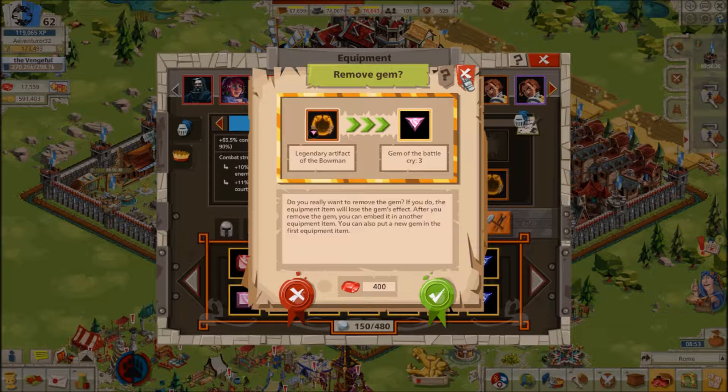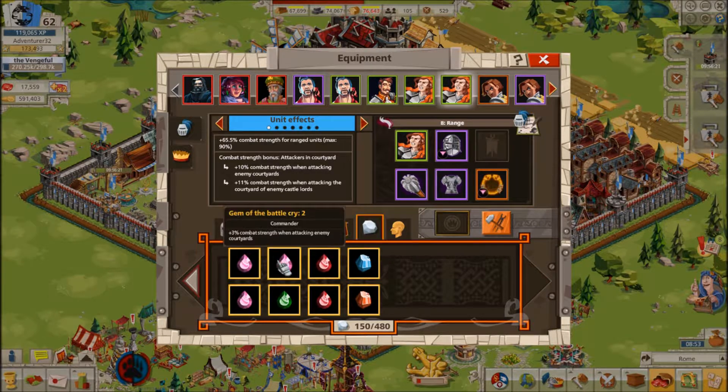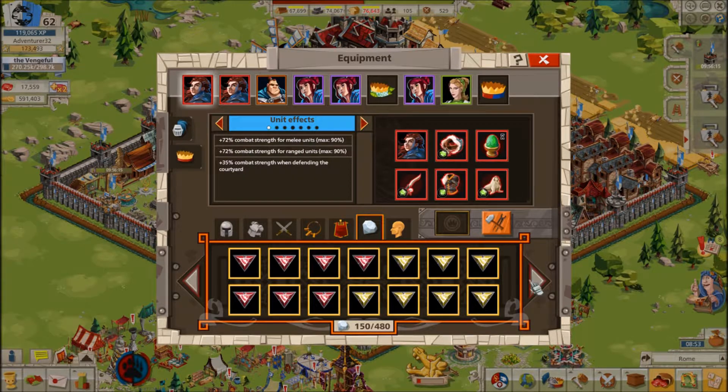So once you embed a gem, unless you're a ruby player, it's usually stuck there. There are 13 different levels of gems, with each having higher bonuses than the last. For example, a level 1 Castellan Courtyard gem increases combat strength in the Courtyard by 3%, a level 3 increases it by 5%, a level 8 by 10%, and a level 10 by 12%.